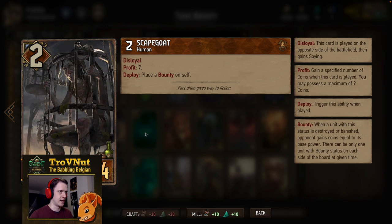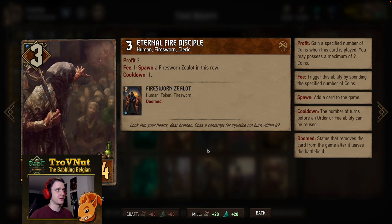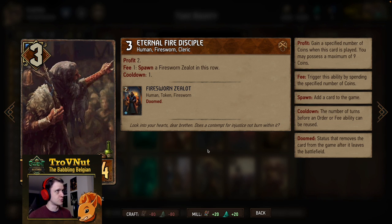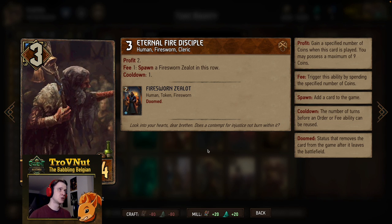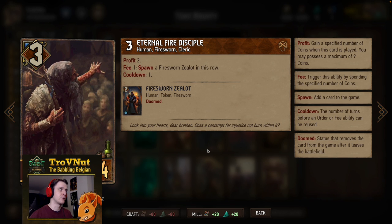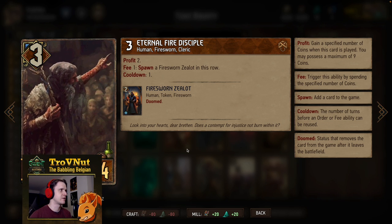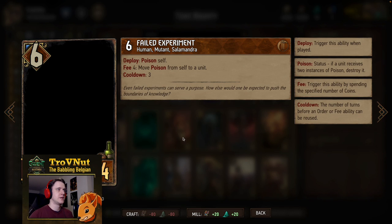Then we have one Eternal Fire Disciple — it's in the deck just to have another spender. Three power for four provisions, gives you two coins, and on every coin that you spend you spawn a two-power Fire Sworn zealot. Very efficient spender, but you can only do this once per turn. Still a very good spender to get rid of some excess coins.